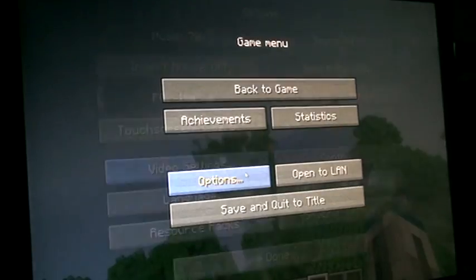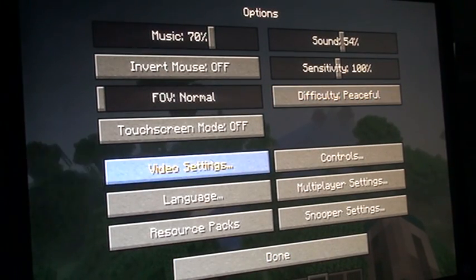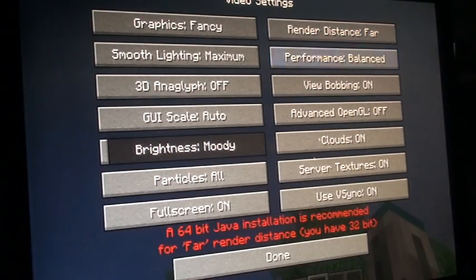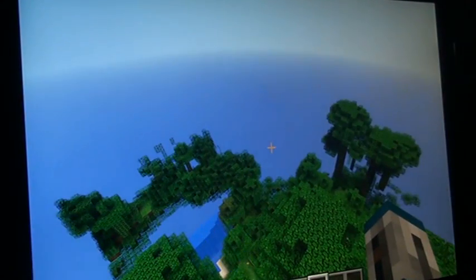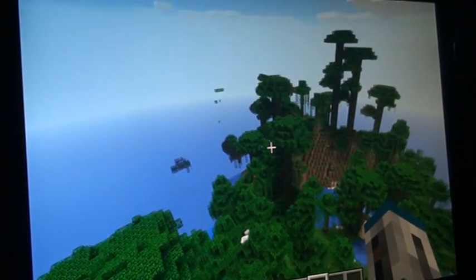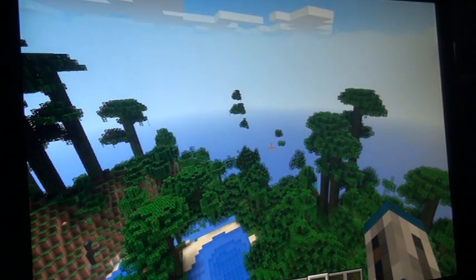Let's take a look at far view distance, because I have it on normal. Oh wait — I'll set it to peaceful. Now I can go far. Look how laggy it is though. It still works. It's still laggy right now, but that's because I have more worlds loaded and I don't have a gaming PC — I have a Compaq.